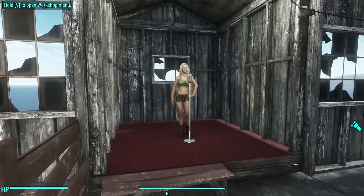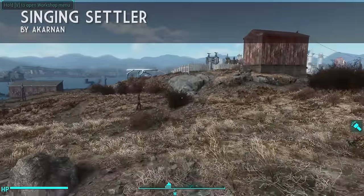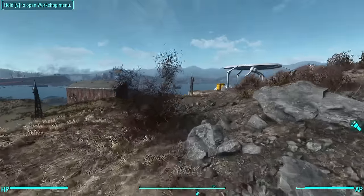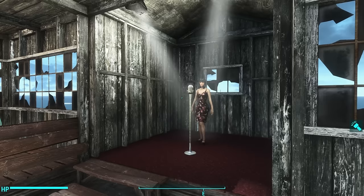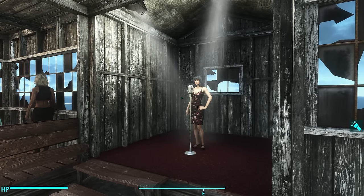I've got another mod installed called Singing Settlers that allows settlers to perform, and I figured it would be perfect to get Magnolia to come over here and give us a performance. Let's see if assigning this settler worked. There we go — I had to actually wait for her to come. It took a while for her to get here, but there she goes.